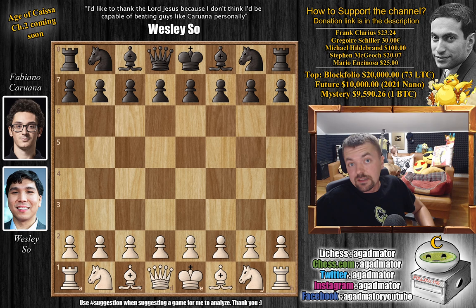Hello everyone and welcome to a really awesome game from round 4 of the event we are currently covering, the Grand Chess Tour in Bucharest. It's a classical event and it really shows how different classical games are. We get out of book already on move 6. It's Wesley So with the white pieces and he opens with c4, going for the English Opening. We have e5 by Fabi and now g3.